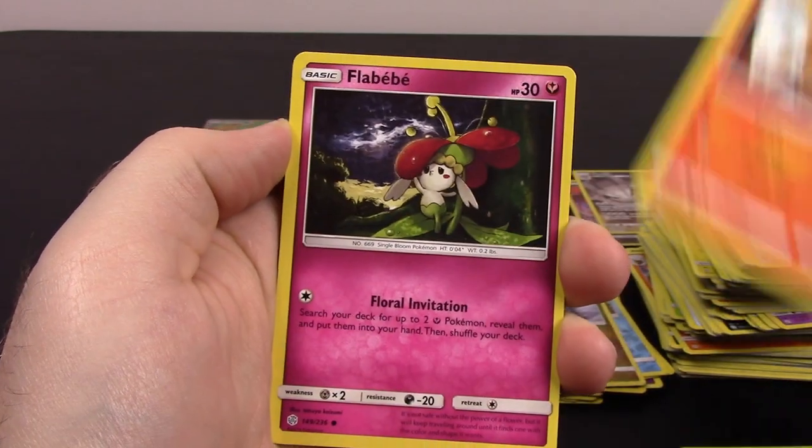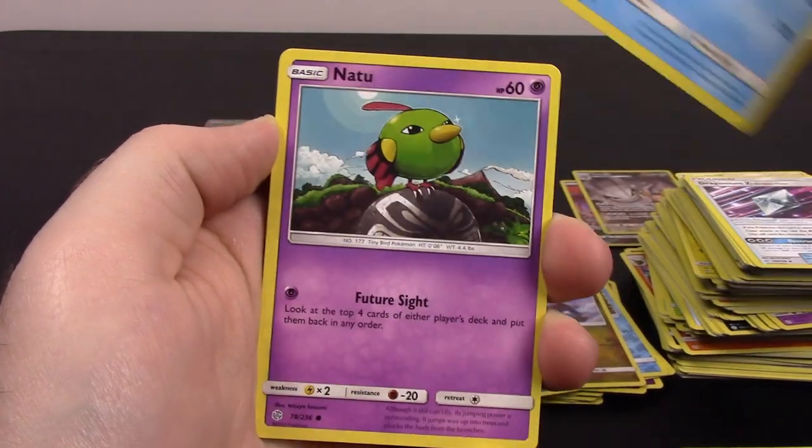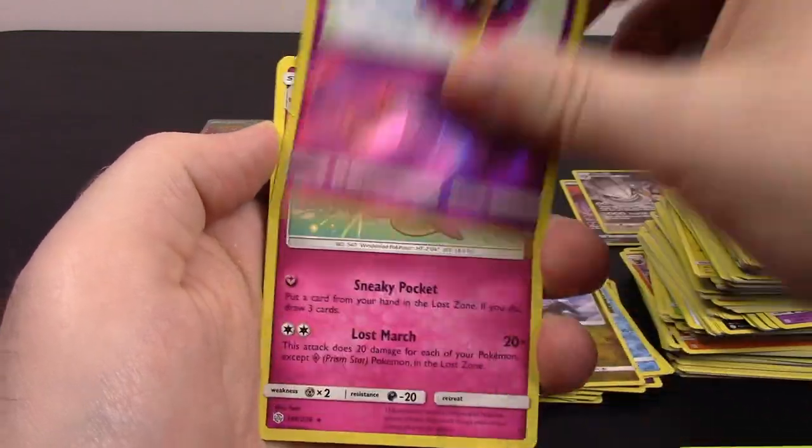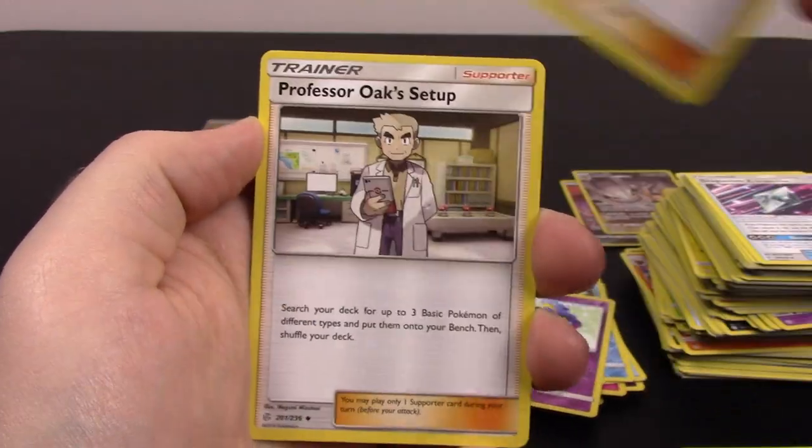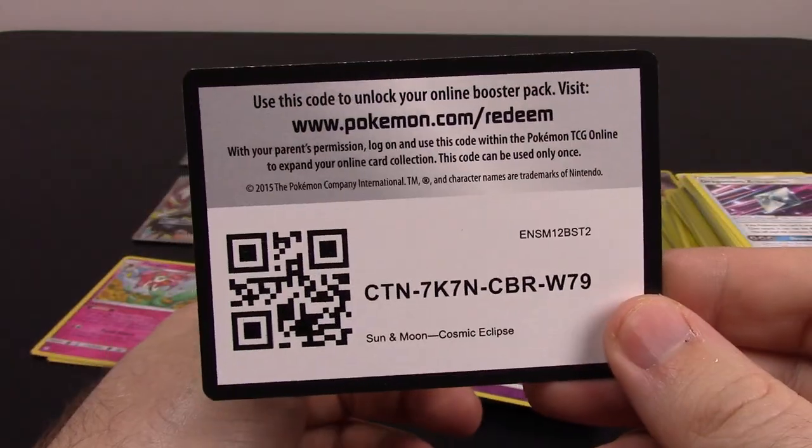Next up is Nosepass, Litleo, Flabébé, Spheal, Natu, Cosmog Reverse Holo, and Whimsicott as a rare. Steel Energy, Roxie, Professor Oak Setup, Pyroar, and the code.